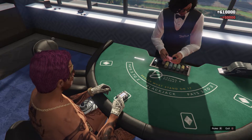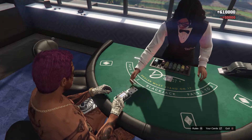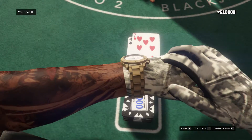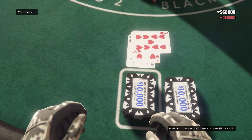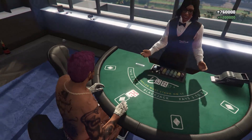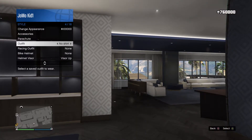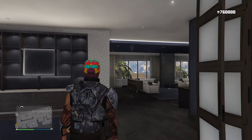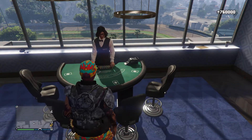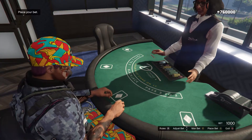Bet again 50,000. I'll skip to when I lose if I don't win this one. 11 — double down. 20 to 17, I won again. This is a good winning streak. I started at 460 and I'm already up 300 grand.